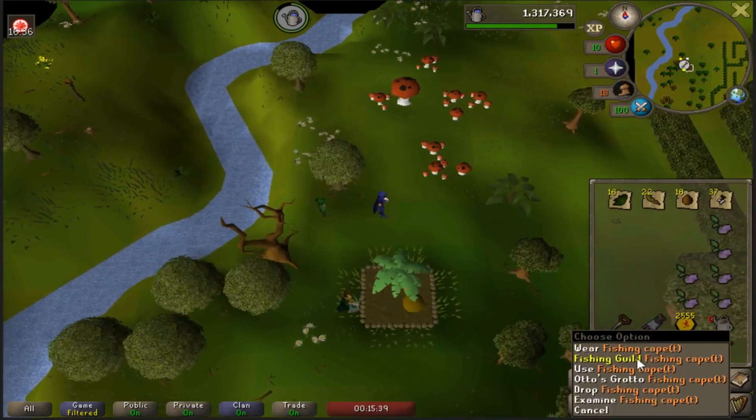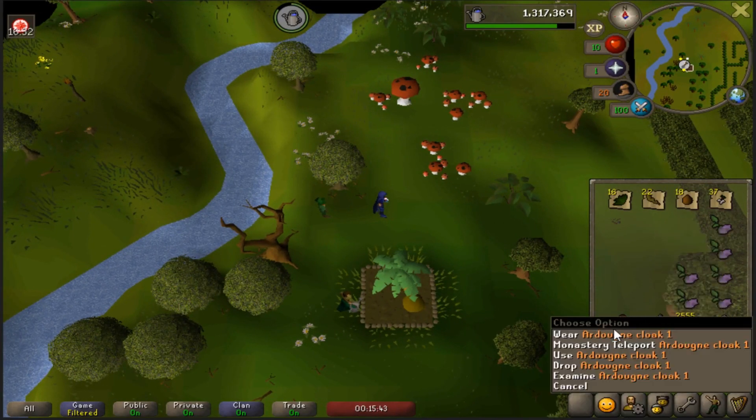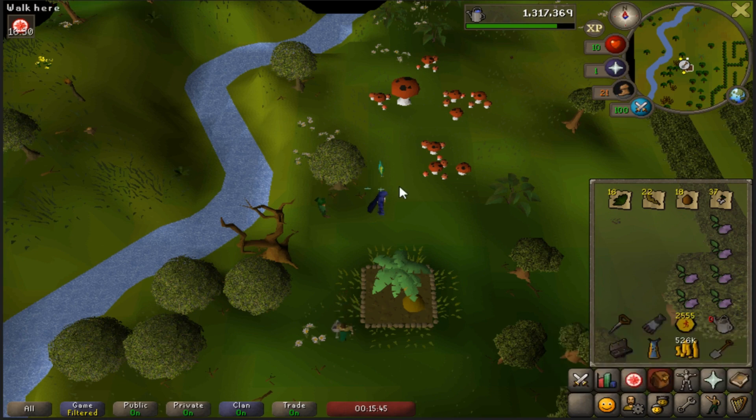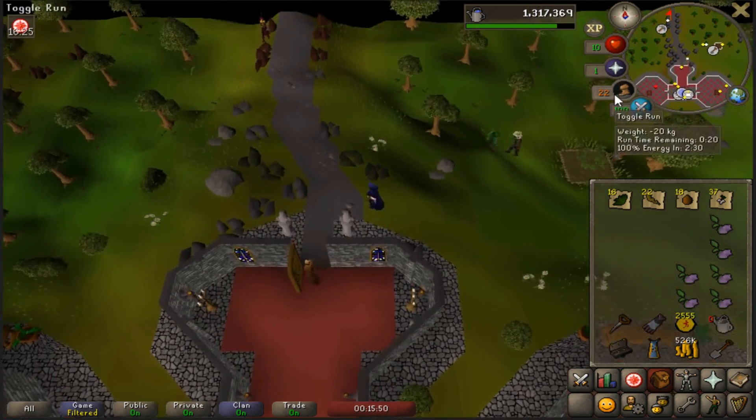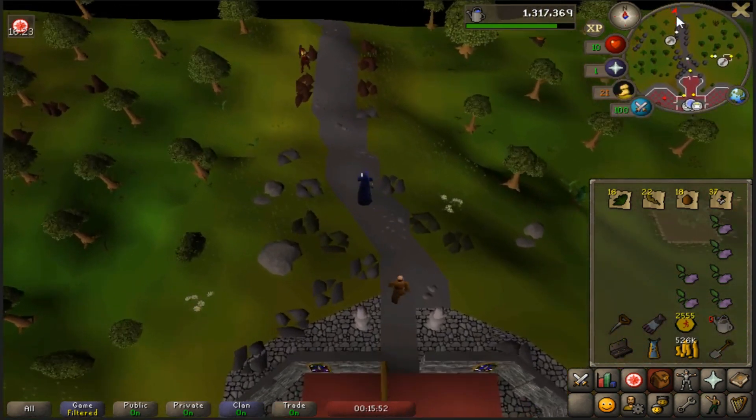Once you've finished here, you can use your fishing cape teleport to the fishing guild to run to the tree gnome stronghold. Since it's not a common thing for people to have, we're going to show you how to get there using the Ardy cloak one instead.